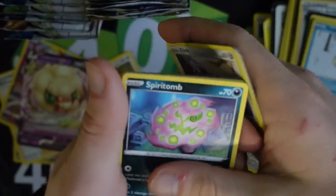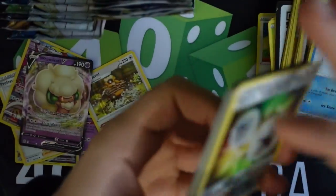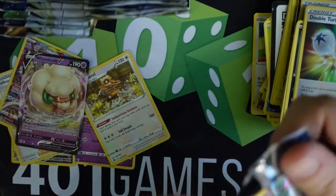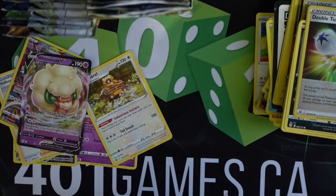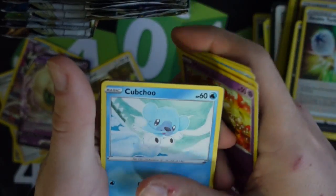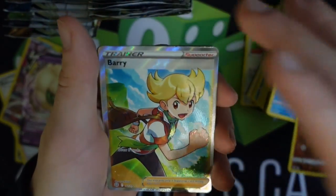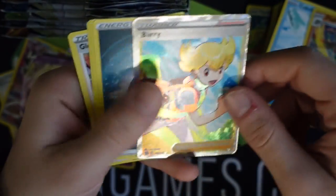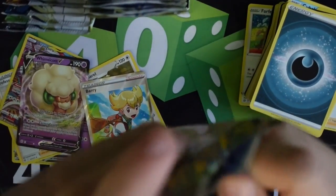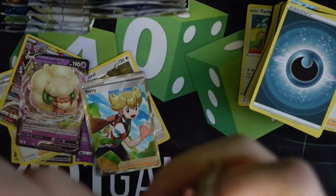Hippopotas, Turtwig, Sneasel, Klink, Spiritomb, Double Turbo Energy and Muk. These pack arts are so beautiful — the colors are so legendary. Ball Guy, Snow Runer, Nosepass, Mulsary, Pikachu, Flygon and Berry full art. Draw three cards. Not sure if this one is any good, but Berry is definitely the most uninteresting character for me. I don't think Berry is too cool.